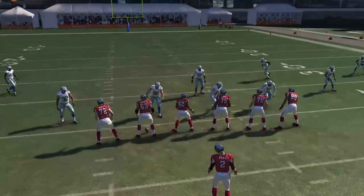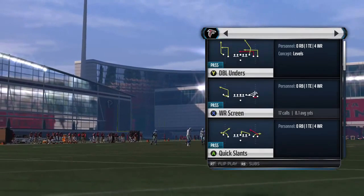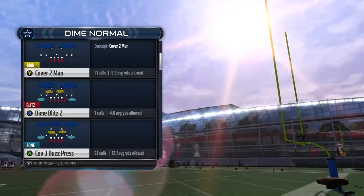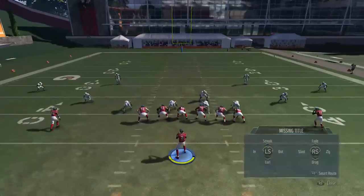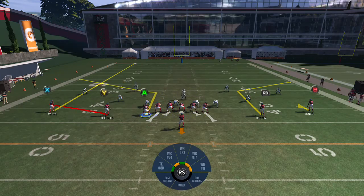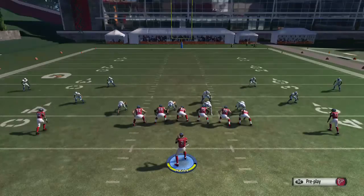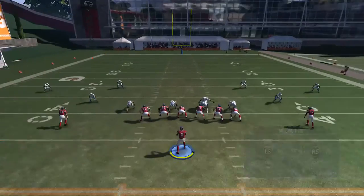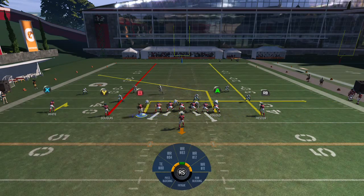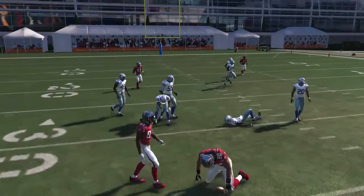Next play we're going to look at is the Smash play — taking advantage of that same soft pocket on Cover 4. We'll run it two different ways. First: put the X on a streak, the Y on a flat, and motion the A to the left. That drives the defender left and you hit the A in that pocket — throw it a little early so the safety can't make a play. Second way: put the RB on a streak, Y on a streak, B on an out and motion him left. That opens up the post route — the B holds the linebackers and the receiver gets 15 to 20 yards wide open.